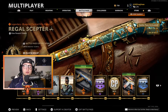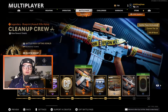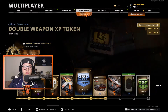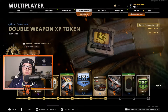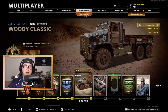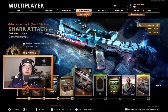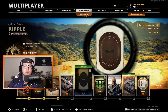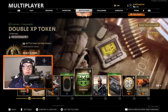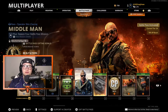The Regal Scepter Blueprint for a Tactical Rifle, Double XP for 45 minutes, 100 COD Points, the Cleanup Crew Blueprint for an Assault Rifle, Double Weapon XP for 30 minutes, the Humidor Skin in Black Ops Cold War as well as the Woody Classic Skin in Warzone, the Shark Attack Blueprint for an Assault Rifle — it's a little QBZ variant — the Rip Reticle, Double XP for 15 minutes, and the Middleman Operator Skin for Garcia.